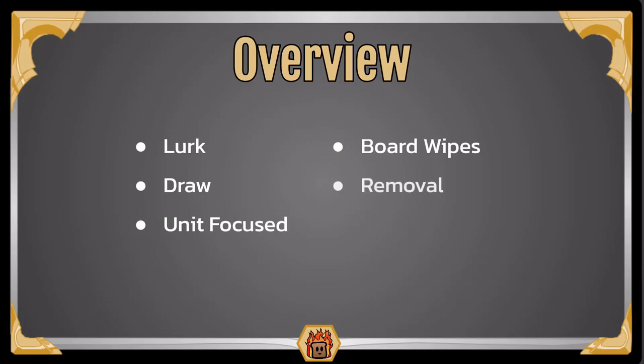Next we have Removal. The few spells you do have are generally removal spells, taking care of enemy threats, and also with those Board Wipes you just have absolutely massive amounts of ways to get rid of the entire enemy board especially later on in the game. Lastly we have Unique. Because of that Lurk effect no other decks really play anything like Pike. It is sort of a ramping scaling deck but the way you achieve that feels very unique to this deck especially from any other decks in Path of Champions.